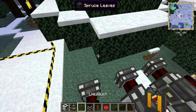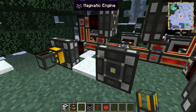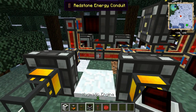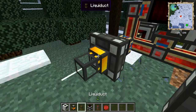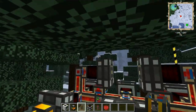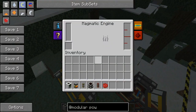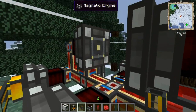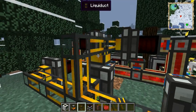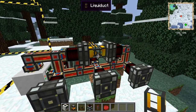Now what you want to do is connect liquid ducts from each of these magmatic engines. Put another fluid duct in between — this is just how I'm doing it so yours may be different. Let's see, then we need some more over here.